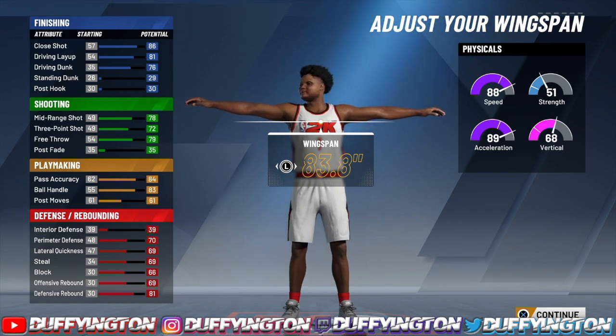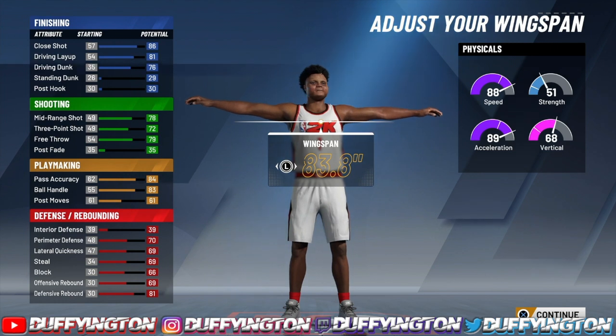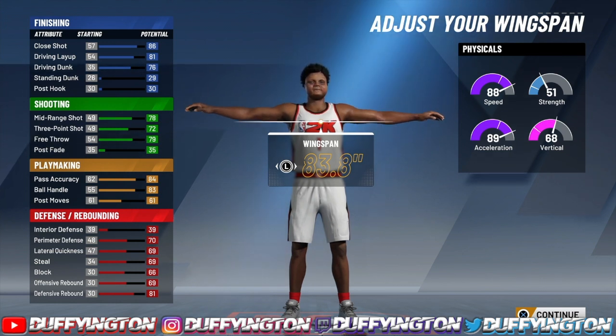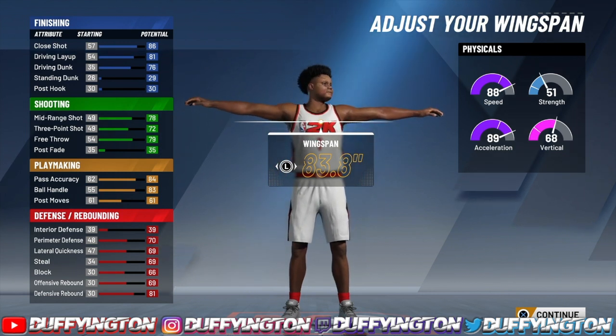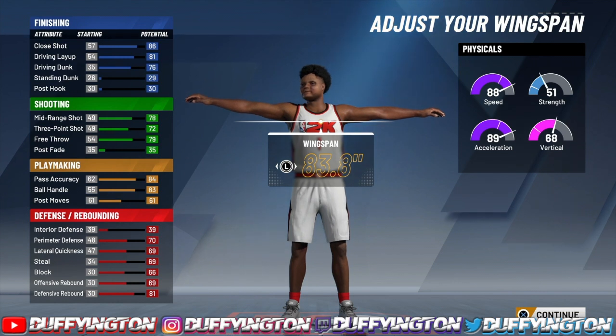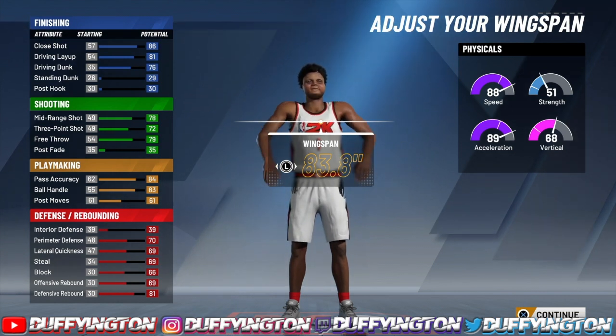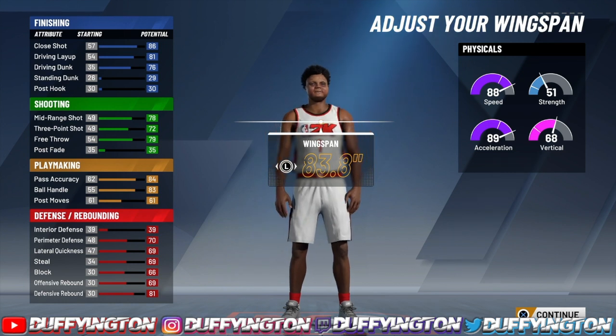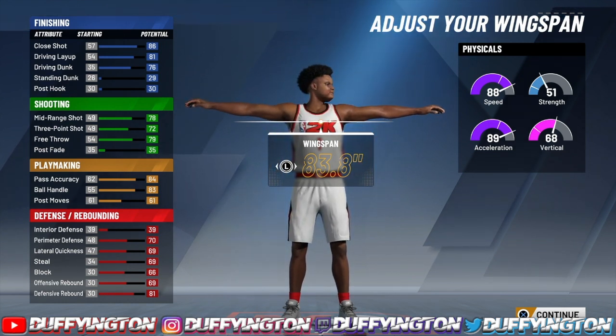Now the best thing about this build — you're 6'7". The speed and acceleration look low, but with gym rat and 99.9, your speed is gonna be a 97. And the acceleration with gym rat and 99.9 is gonna be a 98. You're 6'7" with that speed and acceleration — ain't nobody gonna be able to hold you. Your strength is gonna jump up to a 60. The vert will jump up to a 77, and with the slashing takeover that's a plus 10, so that'll be an 87. This build is a GOAT, this build is a demigod — it's 6'7", it's dunking, it's shooting, it's playing defense. It's got 11 defensive badges off a pure playmaking pie chart. In total it has 53 badges — that's crazy.